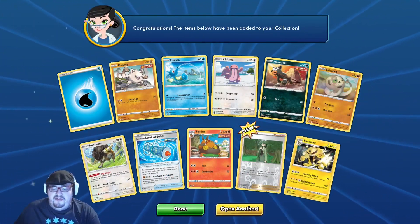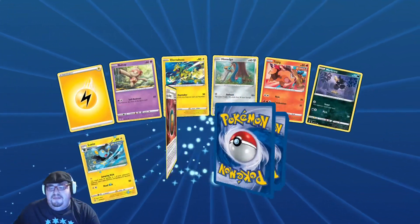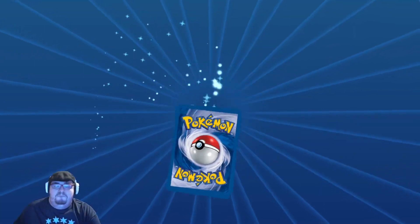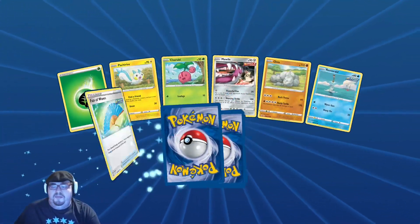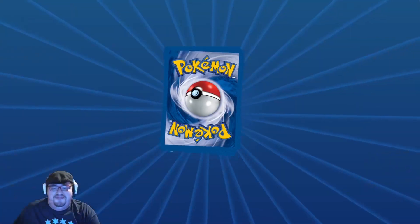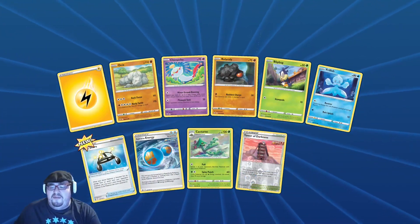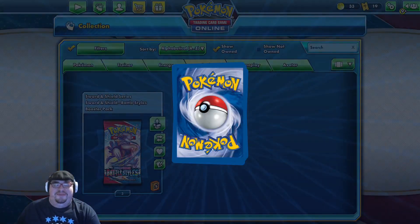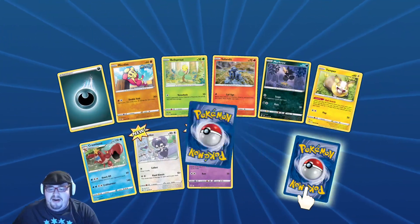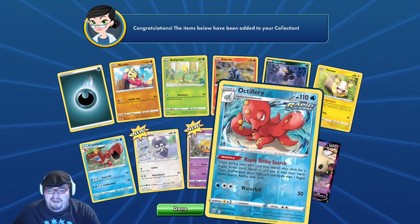What are you — a Electivire? And an Aegislash — talk with Coco again, nice. Alright give it to me. That's not what I wanted — we're gonna get it right here, it's gonna be good right here. Double rare in it — Octillery, that's not bad. And a Mimikyu — that's pretty cool, didn't even know Mimikyu was in the set.